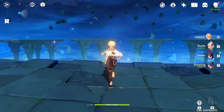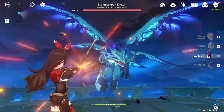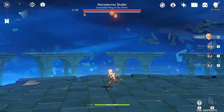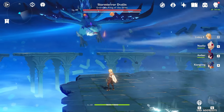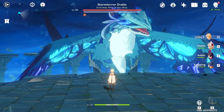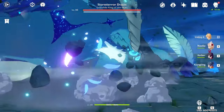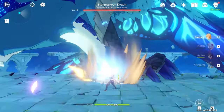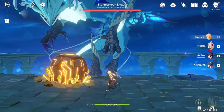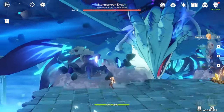So we've got Storm Terror here. The main thing is that he's got a shield, so we need to lower it before we can actually hurt him. He has no elemental weakness — he's completely neutral, not immune to anything and not weak to anything, so you can just do damage. To read his attacks, stare at his head: if it moves left or right, get ready for the swipe.